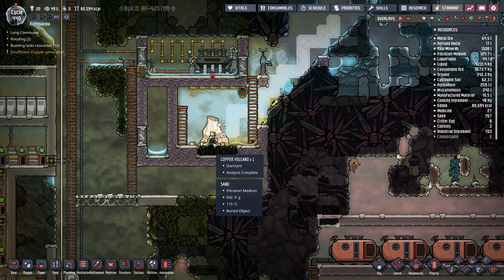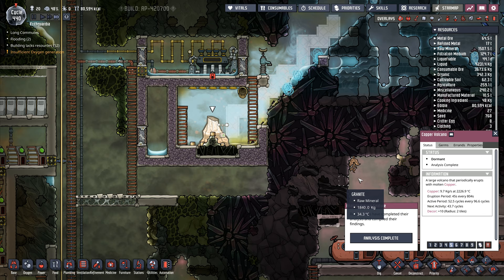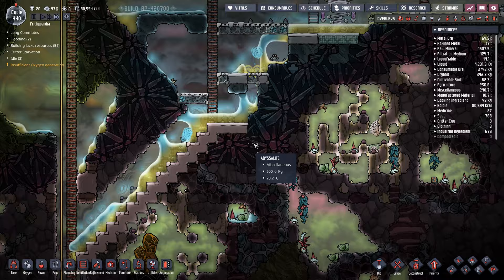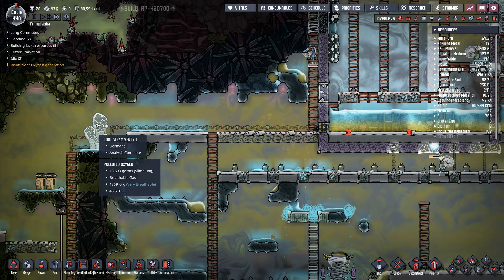The copper volcano has gone dormant — next activity in 43 cycles. That's the very last of the steam coming out of there, and already the steam is too low temperature. I'm going to need to get the steam coming off of this one.